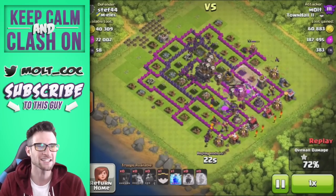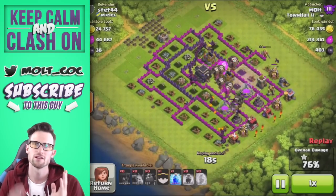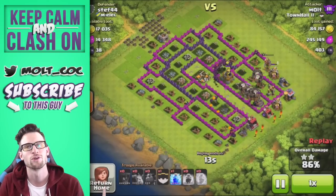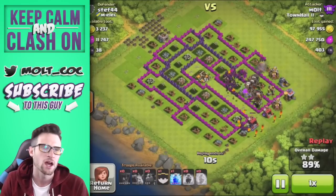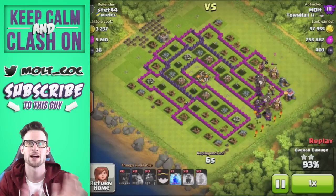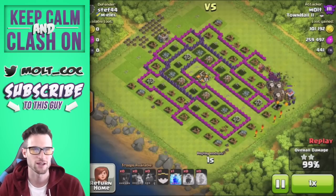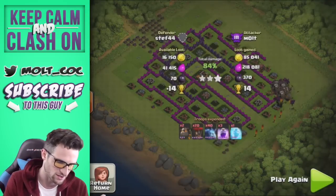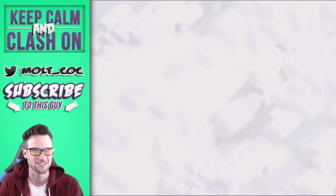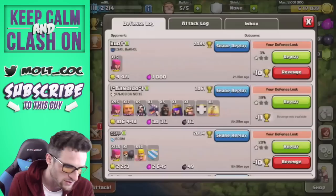It's kind of like GoWipe in the sense that Golems are like the Lava Hounds — they go in, take all the damage, and distract the defenses. Then you drop your Witches or Wizards behind them, which are like the Minions, and then you have your PEKKAs that run in and do the majority of the damage, which is what the Balloons do. As you can see, we just absolutely annihilated that base — it wasn't even a challenge. You can find bases like that and just completely destroy them with Lavonian.